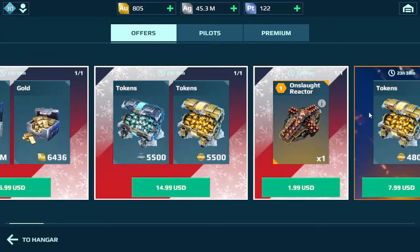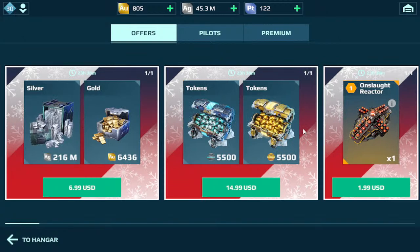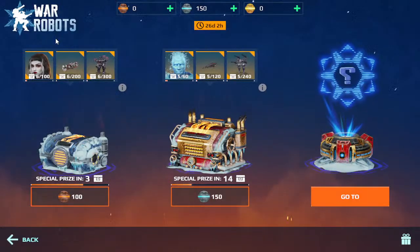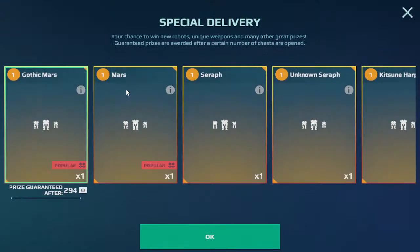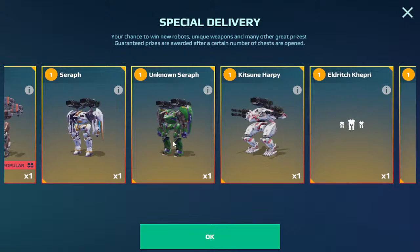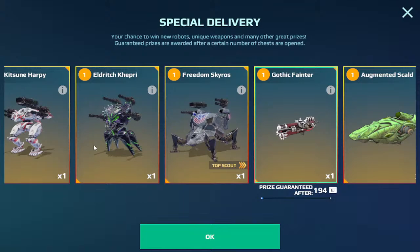Here are your holiday items. If you're really playing at that level, you'll have plenty of Onslaught Reactors already, but for those who don't, it's $1.99 for the Onslaught Reactor for Christmas. As for these other Christmas boxes, don't even bother - they're not giving you good drops. For your $6.99, you have a very low chance of getting the Gothic Mars, the Mars, the Serif, the Unknown Serif, the Kitsune Harpy, the Elders Kepri, the Freedom Skyros, the Gothic Fainter, or Augmented Skull.